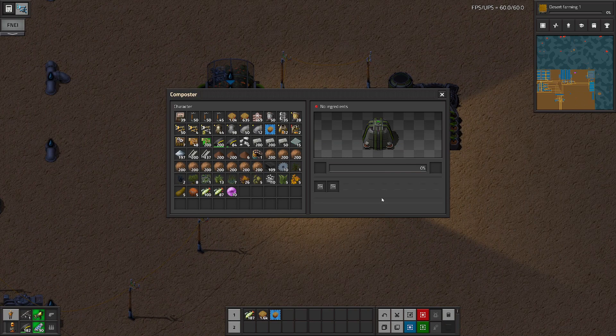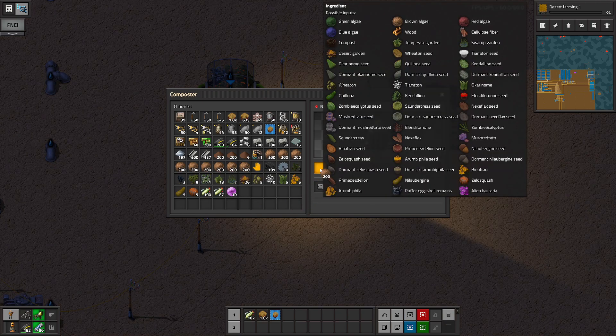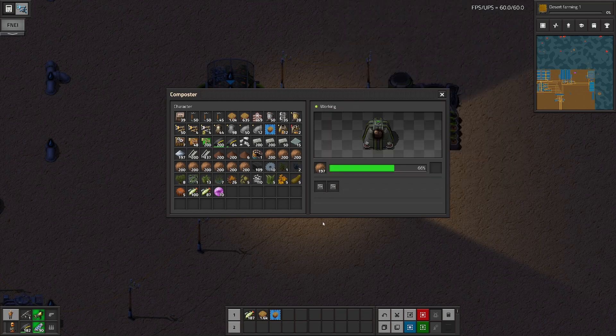This is a composter and it will take any organic material and turn it into compost. If we take brown algae — which we have an abundance of and really can't use — pretty much all organic material will turn into compost. So if you're making excess of something, here's a way to get rid of it.